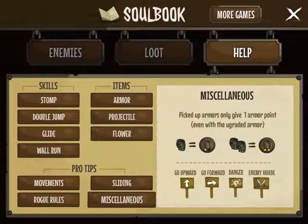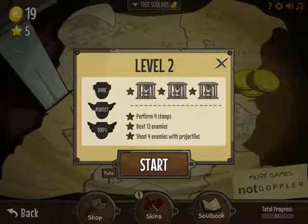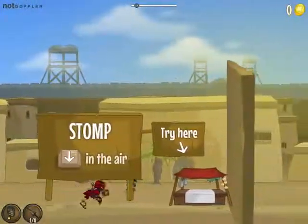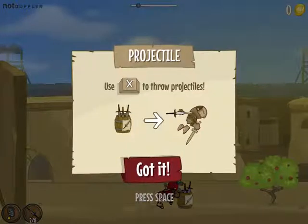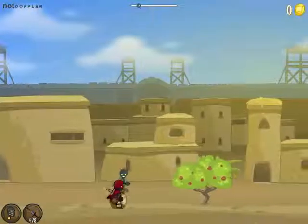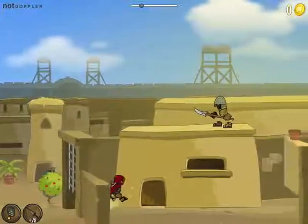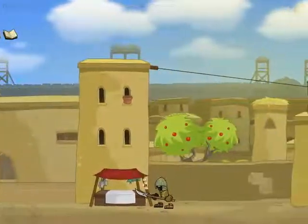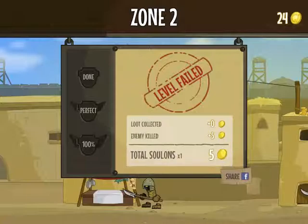Go up, go forward. Danger — enemy horde. Well, that takes care of that. Let's do one or two more levels. Level two: perform four stomps, beat twelve enemies, shoot four enemies with projectiles. So now we can throw stuff at other guys. That's my slide button. Probably shouldn't have done that. I failed, but we still get the loot for it apparently. That's good. Restart.